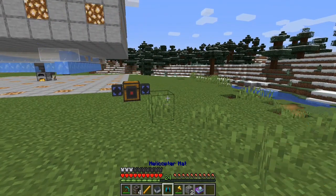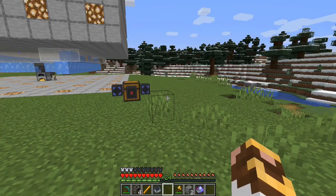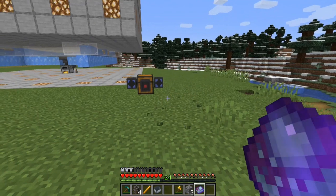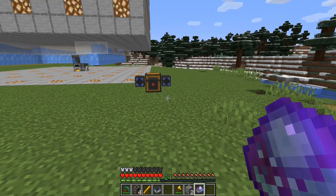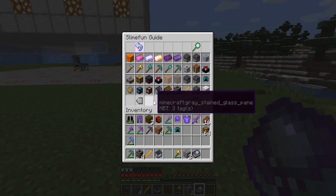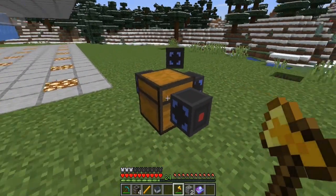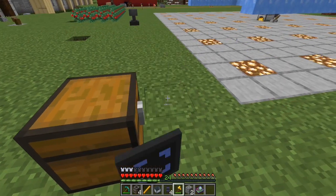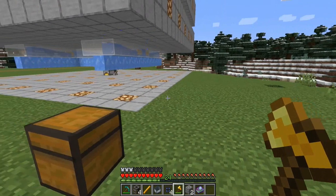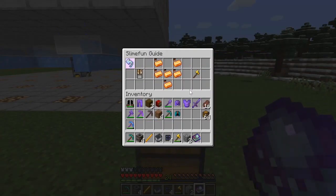Let's talk about the Fluffy Wrench. How many of you have large Slime Fun networks? If you're like me, you're always rearranging your network — you're never happy, you always want to make it more compact and space-saving. But clearing nodes with a shovel, axe, or pickaxe is just slow. There's really no other way to do it unless you have the Fluffy Wrench. Right click or left click and it instantly pulls off the nodes. It's a lifesaver when you're moving a large quantity of network nodes. For crafting, it's not too bad: six copper ingots, so you need six copper dust. I'll give that one a cost of one.